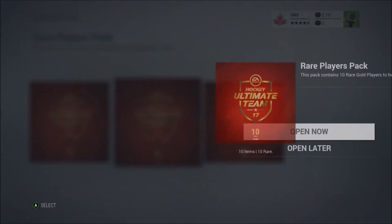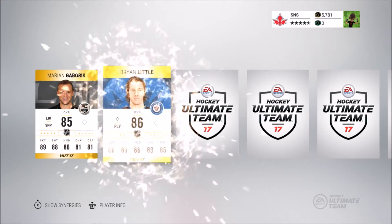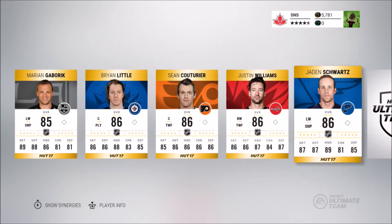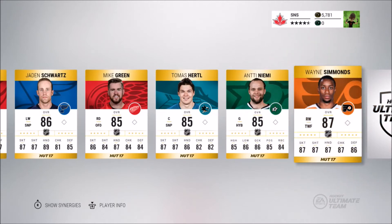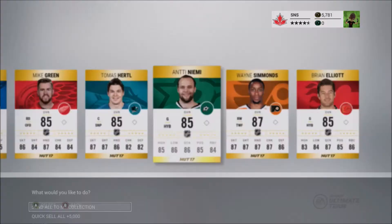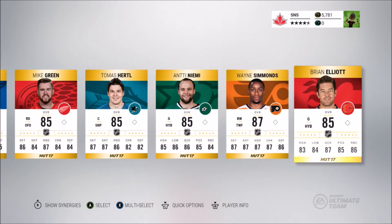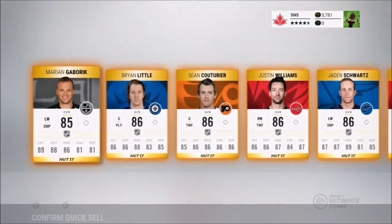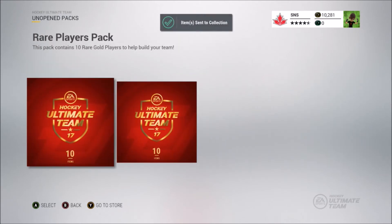Let's start with the middle rare player pack. Marion Gabrick — already have that. Brian Little — already have that. Sean Kateria, Justin Williams, Jaden Schwartz, Mike Green, Thomas Turtle — have all of those. Anti-Nemi, Wayne Simmons — I think I have that in one of my sets but not 100% sure — and Brian Elliott. Going to sell most of these for 4,500 and send the Wayne Simmons to my collection. He's actually been really good this season.